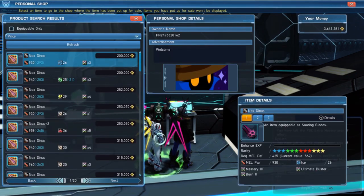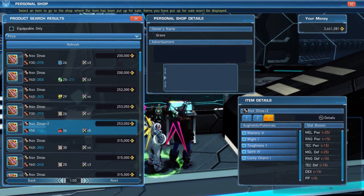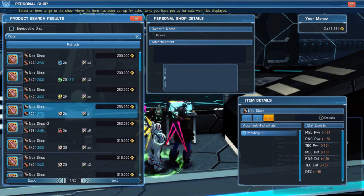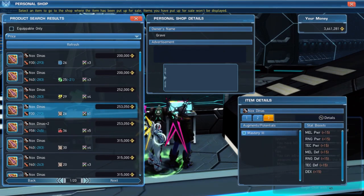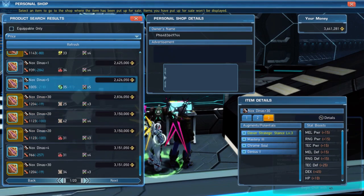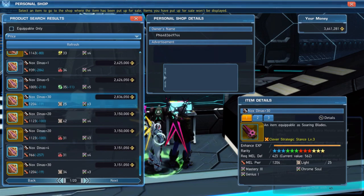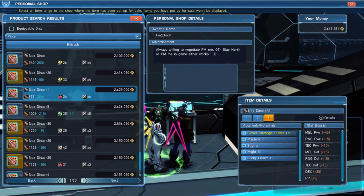So for the Nox, it's going for about 200k on the marketplace. When you're buying weapons, watch out - you want to make sure you have a lot of buffs on the weapon. Look at the stats: for example, you don't want a weapon that only has one buff - Mastery 3 only gives you about 50 for each step. You want a weapon that has full max buffs. Some of these high prices are actually a rip-off.